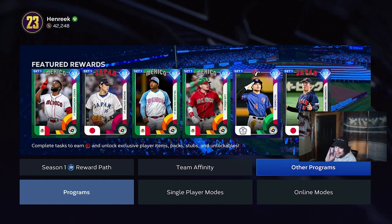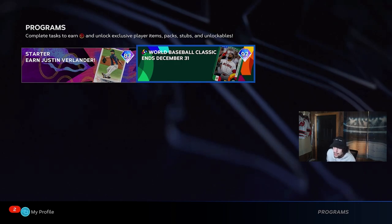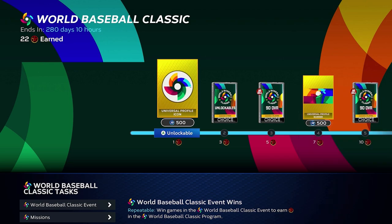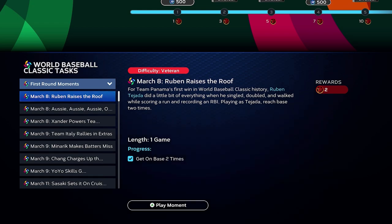My first thing that I really recommend is I would do the World Baseball Classic one. I really would start with that, and the reason being is it's very easy and you get 90 overall cards simply. So basically, really all you need to do is just play through the moments, and the moments are really not that challenging at all. I'm a big fan of definitely just crushing the moments here.